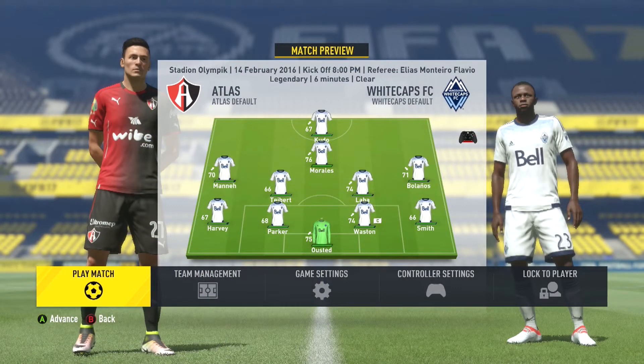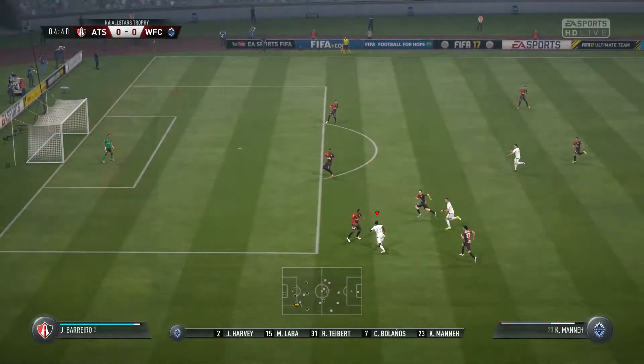Here's the lineup for the semi-final against Atlas: Kudo up front with Morales in the CAM, Mane, Tebet, Leibar and Bolanos in the middle, Smith, Watson, Parker and Harvey across the back with Ousted in goal. Please can we do better to finish this episode.